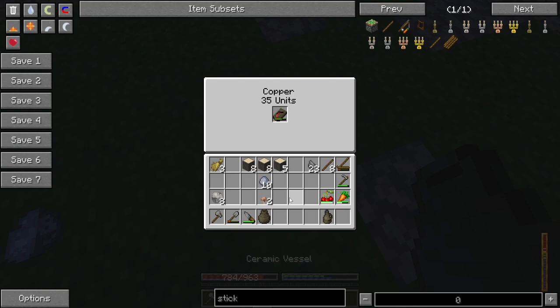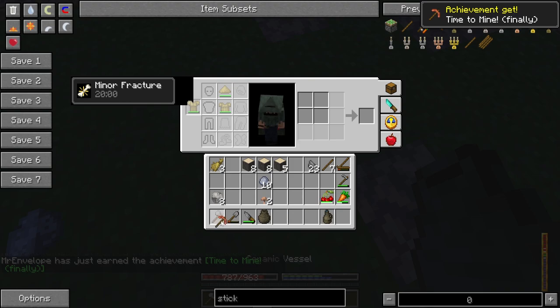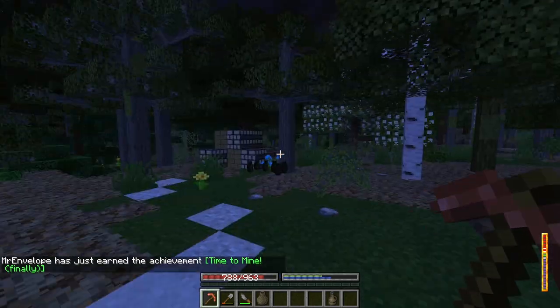Something tells me I should have made an axe or a saw, because then we could have had a crafting bench. I may have blown it, but there we go — we got our pickaxe. We could break rocks now.